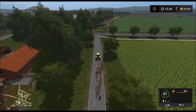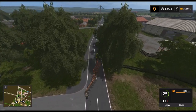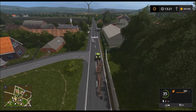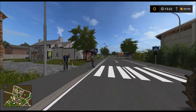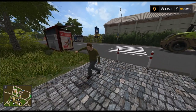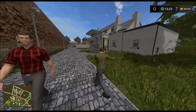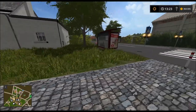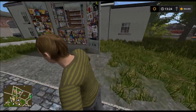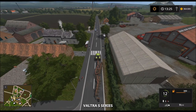Dann läuft einer übern Zebrastreifen. Das Auto bremst ab. Hallo? Bist du betrunken, oder hast du eine Krankheit? Er läuft ja schon ein bisschen, als wäre er zu viel am Kiosk gestanden. Sorry, ich blockier hier die Straße, ich fahr schon weiter. Aber der sah ja ulkig aus.